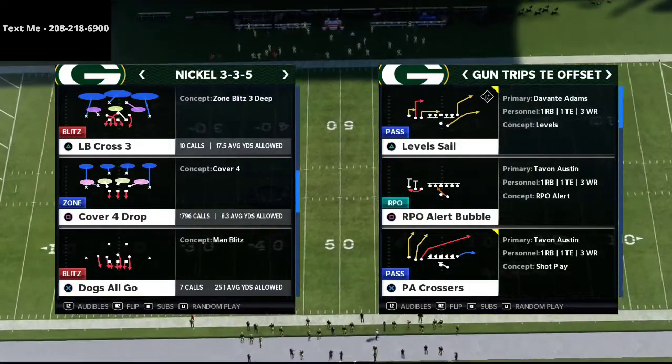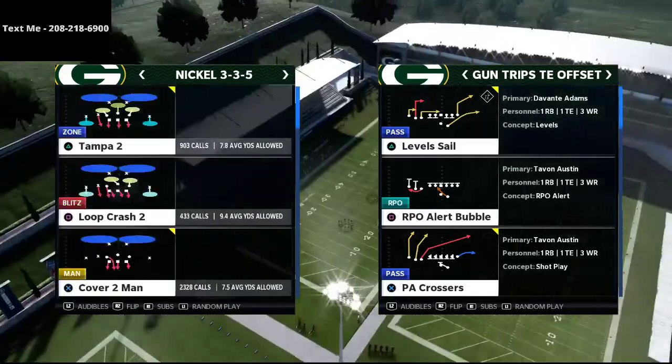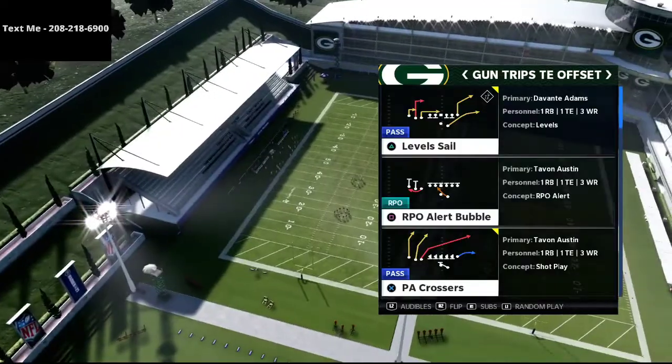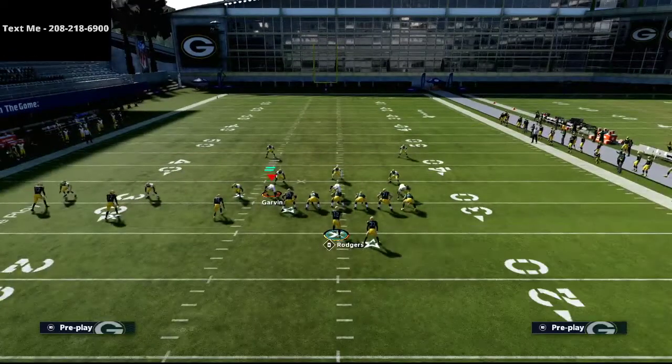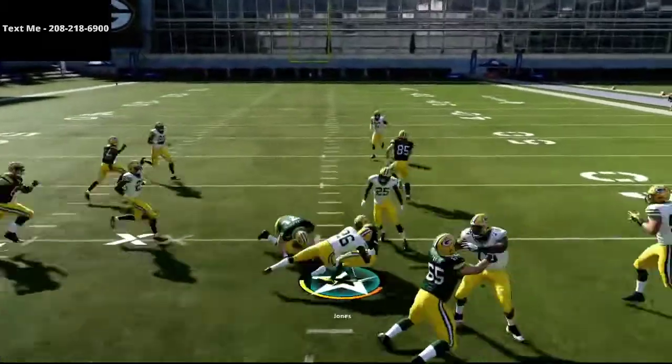The play we're going to go over today is PA Crossers. This is one of the best plays in the game — it's really simple to run, but it's a very nice play that you can run in combination with your RPO Trap Alert Bubble.